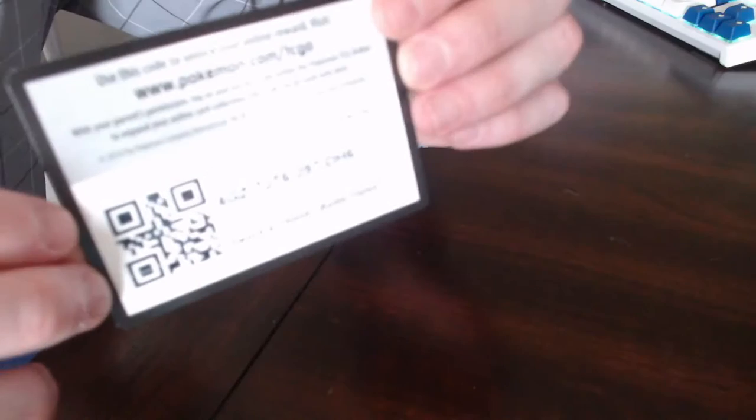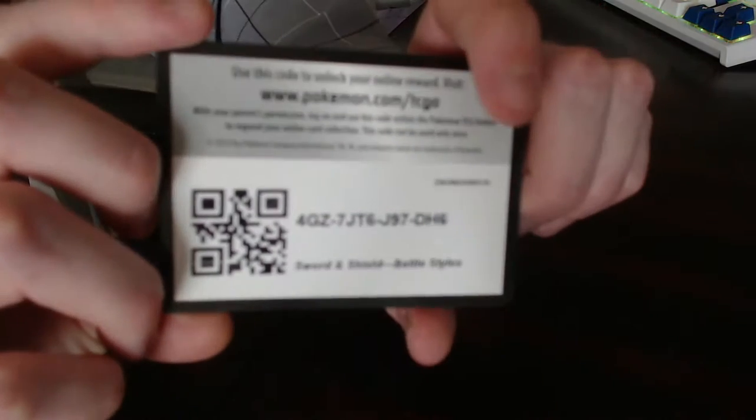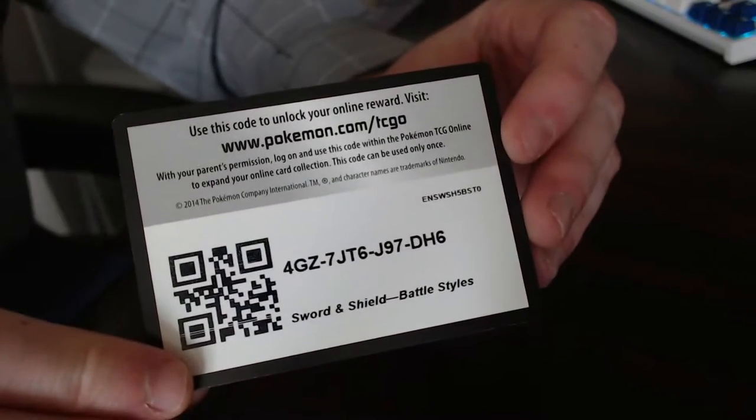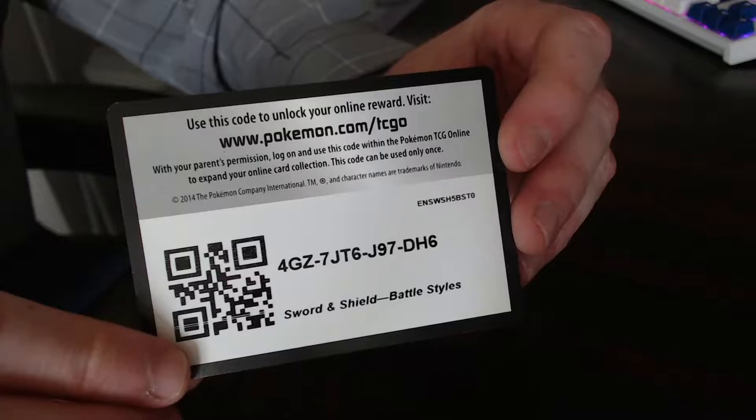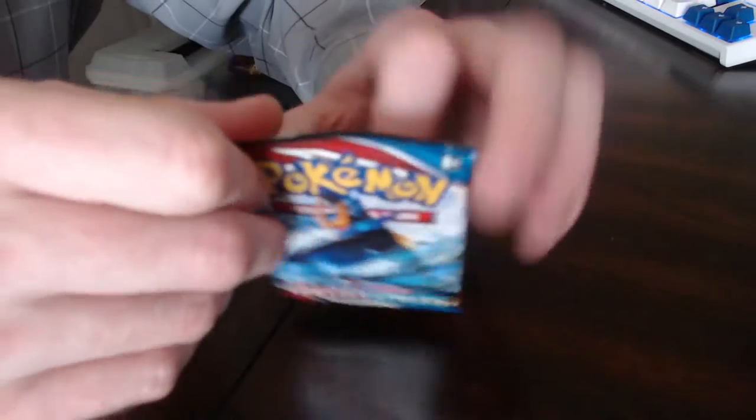Until I played the Pokemon Sun and Moon games I was not a fan of the Tapu Pokemon, but after playing the game I really liked how they incorporated them into the story. Each one is the guardian of a different island and chooses the Kahuna — almost like the gym leader of that island. I really like how they mixed in and gave the Alolan region its own unique culture. Here's the first code card of today's video — good luck on your code card pulls, let me know in the comments what you're getting.